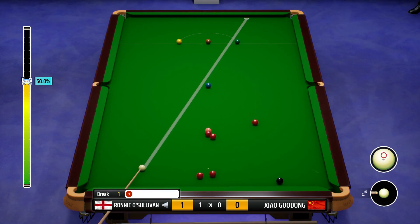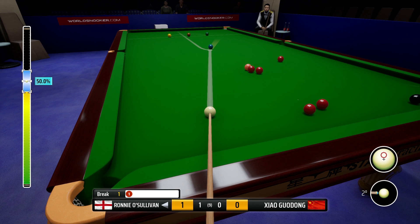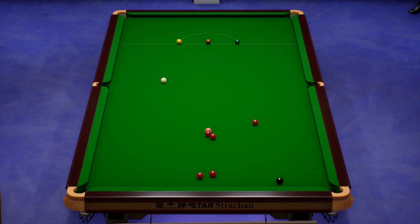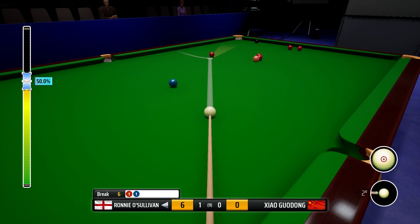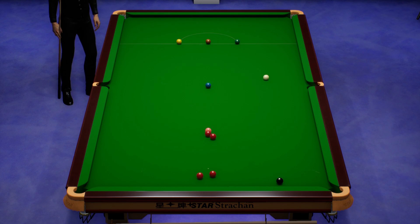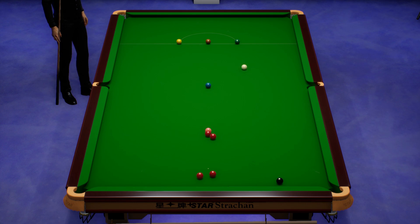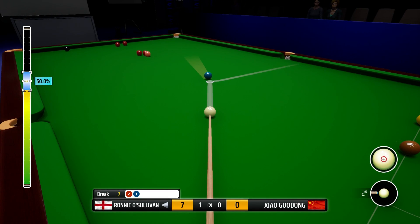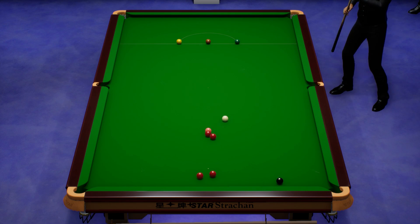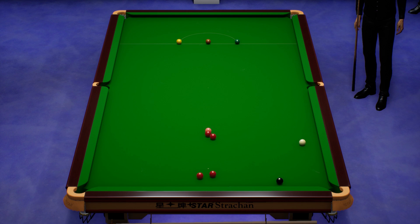We miss more of them than we pot usually. Blue into the corner, hold for this red to the right corner - there he is. Good shot, wonderful shot. Keep this frame going, trying to get on those two reds under the black. Tremendous pot. Blue into the corner, he's aiming for the left corner twice across the table. Not the shot he was aiming for there, not good enough.